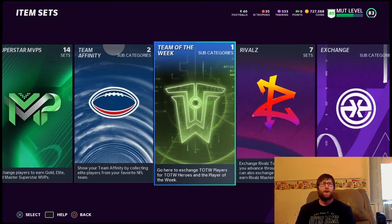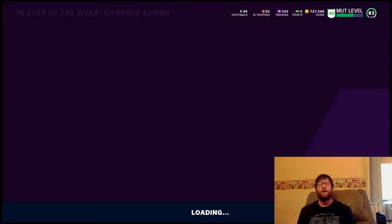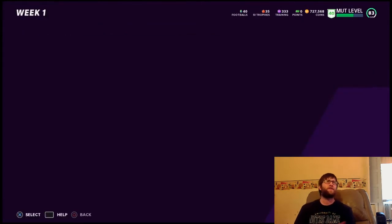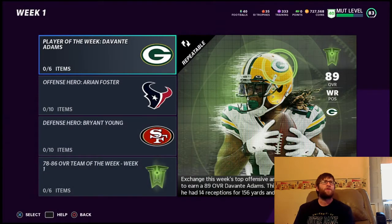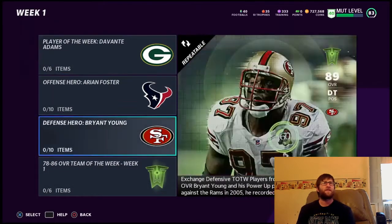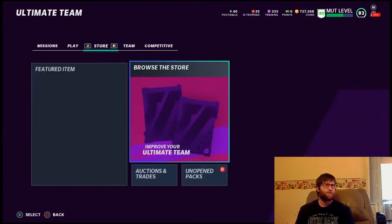We don't know exactly what they're going to go up to yet. Next week there might be different players, or those might continue if you hit right on them — I don't know exactly how they're going to work. As for the sets here, they're adding some legend-type players and players who used to be in the league. There's also an exchange set — exchange six of the 75-through-80 overalls and you'll get one 78-through-86 Team of the Week card.